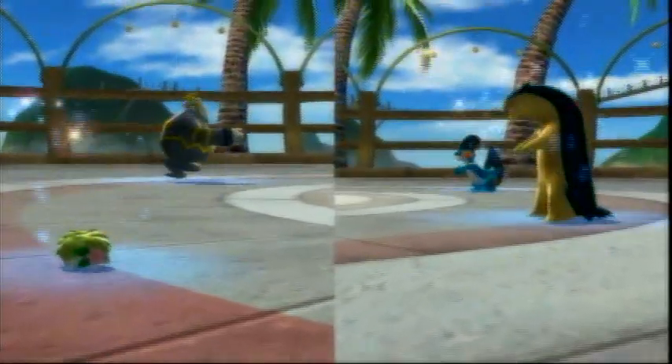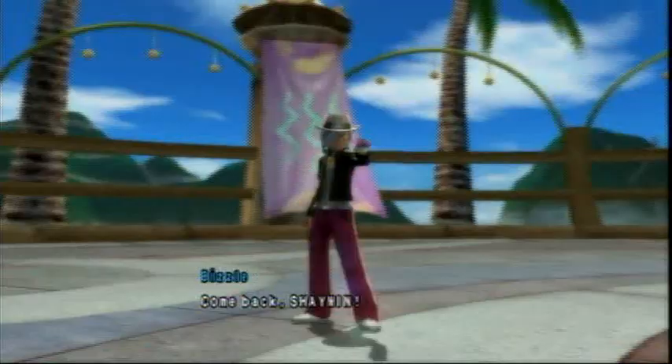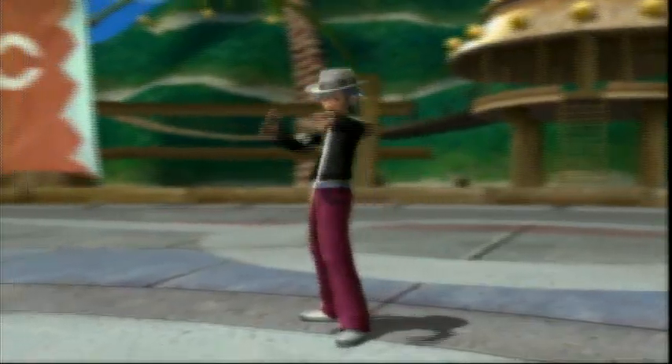I go ahead and send out Shaman and Dusknoir, but it's not the typical Shaman — it's a really cool one that we came up with. With no outside help, but we switch out Shaman, and I send out Magmortar.